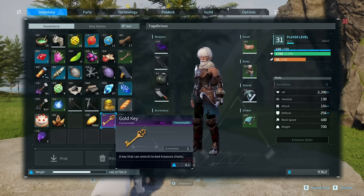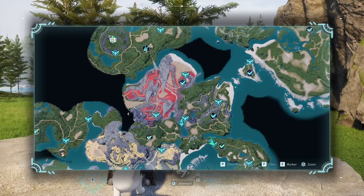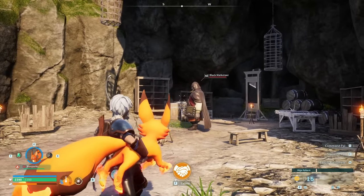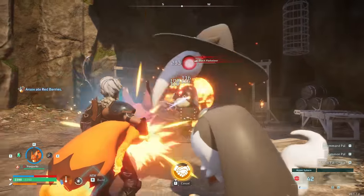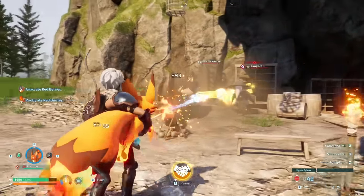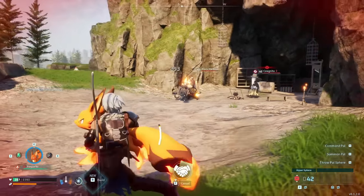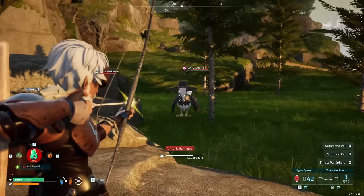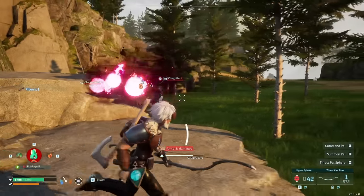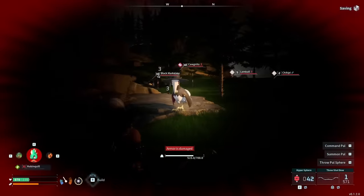There are multiple Black Marketeers on the map — I found two of them. There's one here that we're covering in this video, and if you go west from the Desolate Church, there's an abandoned mineshaft where you can find another one. We're going to engage this one and do the same thing we did before. You're going to want to make sure you have hyperspheres — I don't believe gigaspheres are going to work. This guy is very, very strong, so if you're in the early game, you might not be able to tame him. One thing you can do is run away and separate his bird from him, so you can capture the bird first and then focus on the Black Marketeer, because you really don't want to deal with both. You can line of sight the Black Marketeer so he can't hit you with the machine gun.